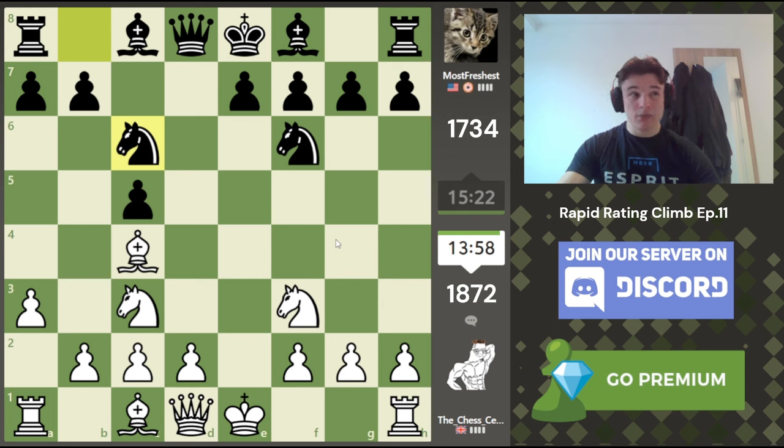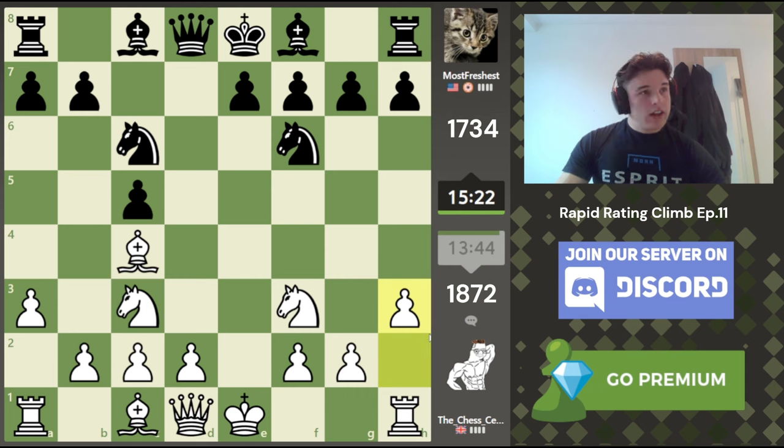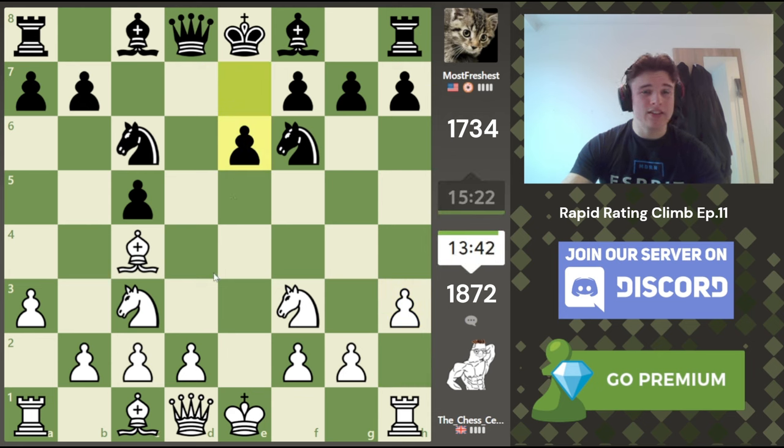I don't expect my opponent to fall for it. He goes Knight C6, and that stops the idea because now the E5 square is controlled by the Knight. So Bishop G4 is now an idea — maybe not a threat, but an idea. I'm tempted to play H3 just to stop that from happening. It does use a tempo, which is a bit annoying. But then the question becomes where this Bishop goes — maybe it goes to F5, or D3 to try and blunt it entirely. I think H3 makes sense. There's no rush to castle. Our King is in no danger.